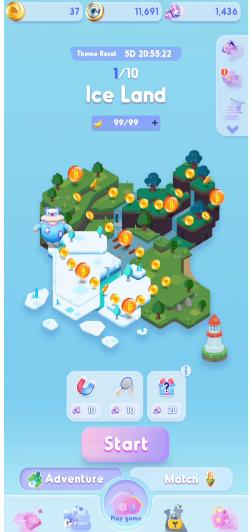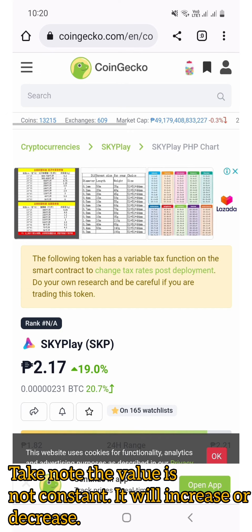How can we earn from this game? This game has an in-game currency called CGP. By just playing daily, we can accumulate CGP and then we can swap it to SKP. SKP is a cryptocurrency that we can convert to Philippine peso. As of today, one SKP is equal to 2.17 pesos.